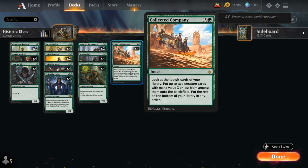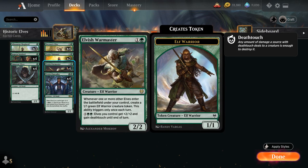Collected Company is the 4-mana instant that lets us look at the top 6 cards of our library and put up to 2 creature cards with mana value 3 or less onto the battlefield — usually a nice 2-for-1 in this deck. And for 7 mana, Elves we control get +2/+2 and gain Deathtouch until end of turn, so a great way to close out the game after we make a few tokens.